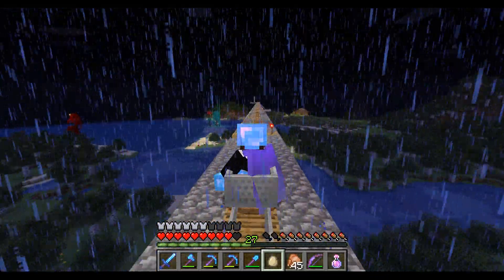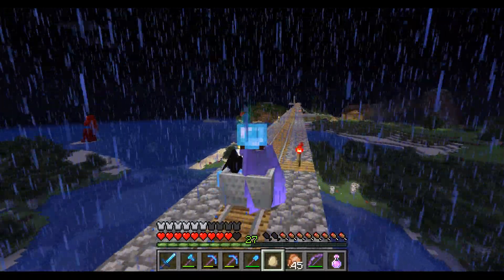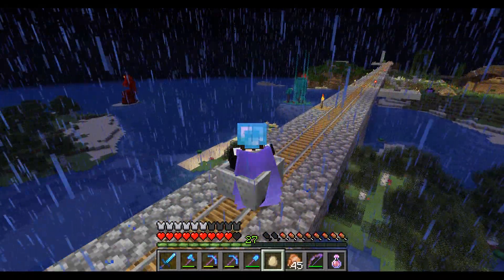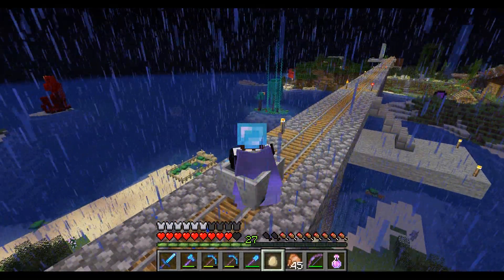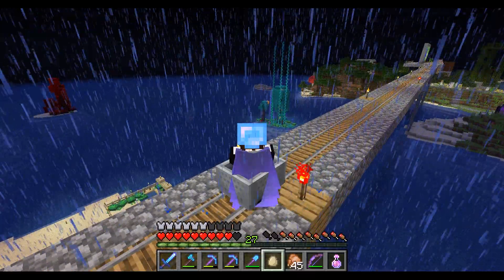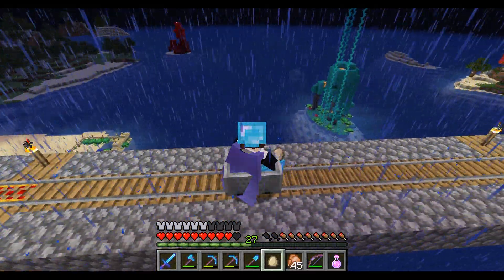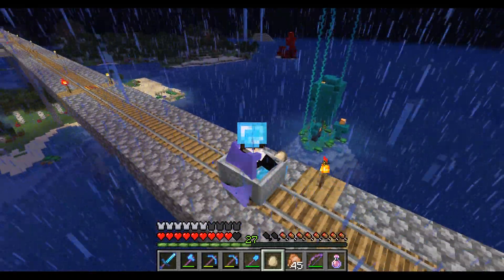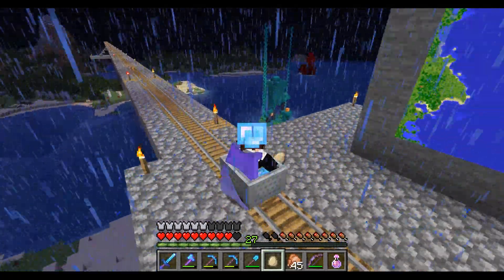The first thing we see as we approach the seaside village is these cool nether islands that Ben worked on back when the nether update first came out, which was a few months after the server was made. We got access to these cool blocks, and you can see the turtles — they really like the blue nether-themed island blocks. I think their green shells go well with it as well.